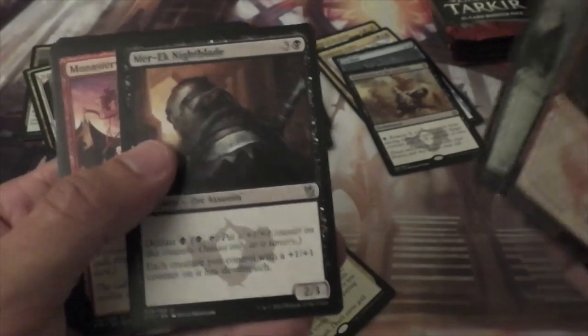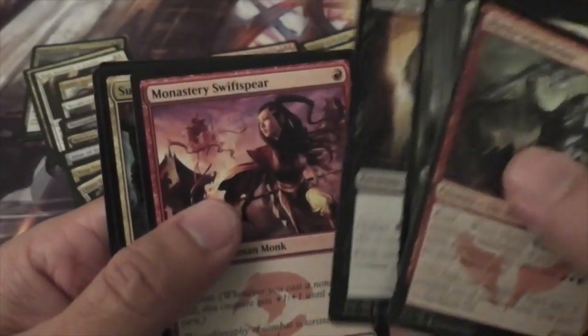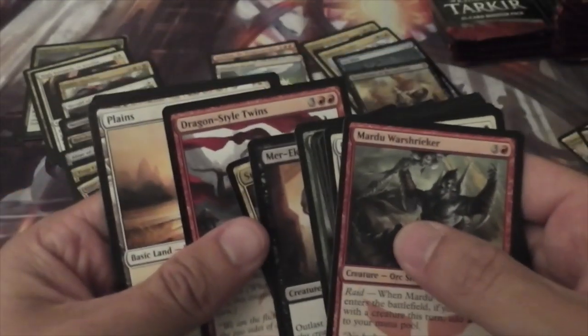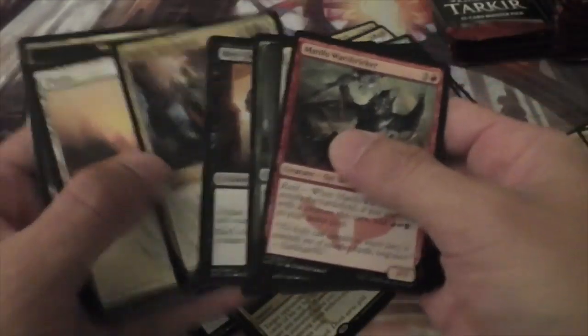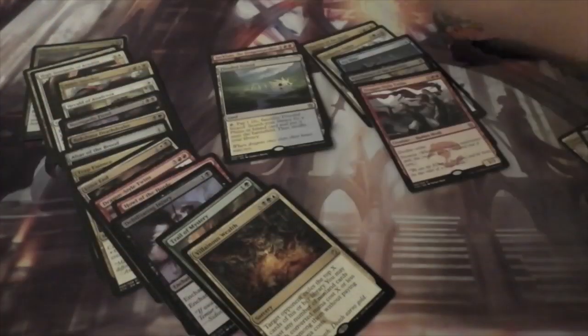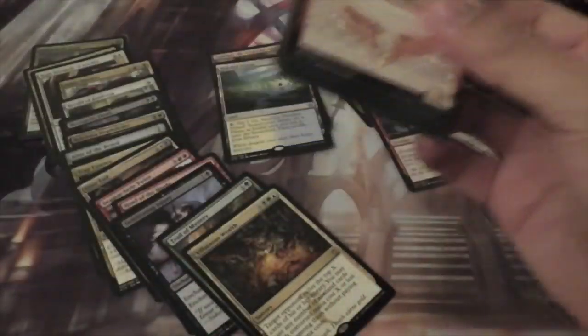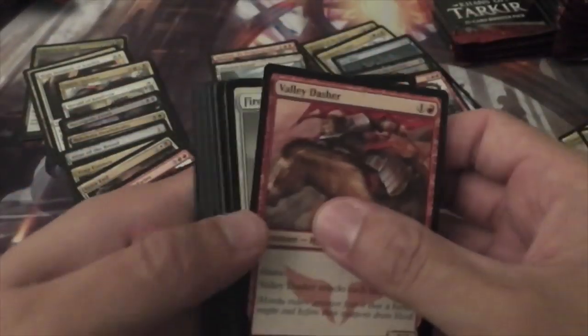And we have a Mardu Nightblade, Monastery Swiftspear, Sultai Soothsayer, and another Dragon-Style Twins. Not exciting — as much as I like the double-strike, costing five just doesn't seem great.